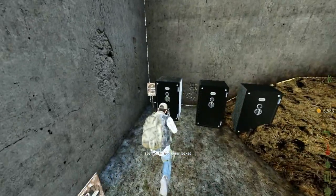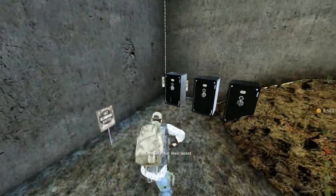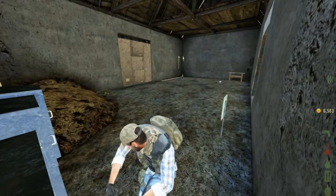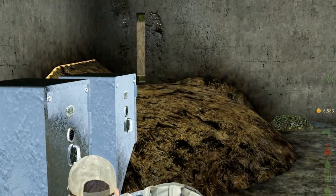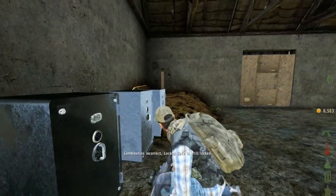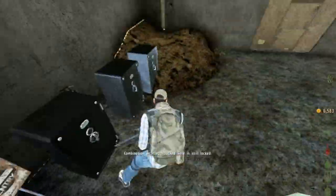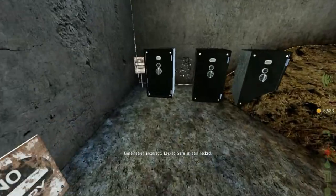I think that part was a bit glitched out or just a bit of a bug at the moment, but I don't know — anything can happen. I'm pretty sure they can't get a sight on me. I think I just opened the one to the right. The only problem with safes being closed together is that it sometimes locks onto the other one.